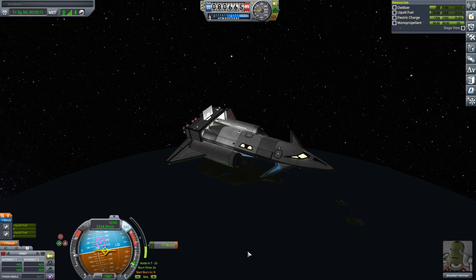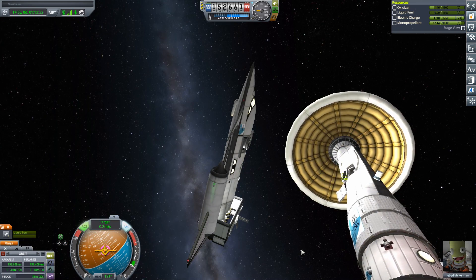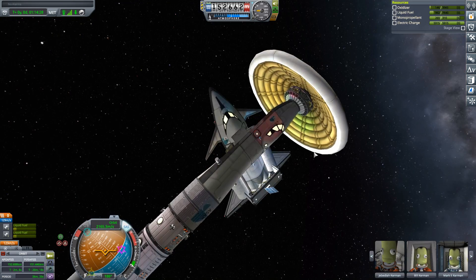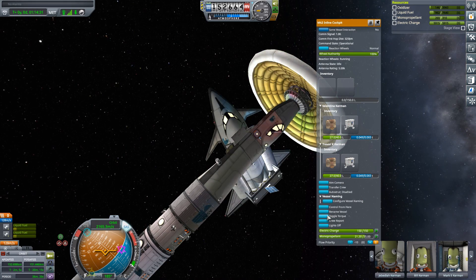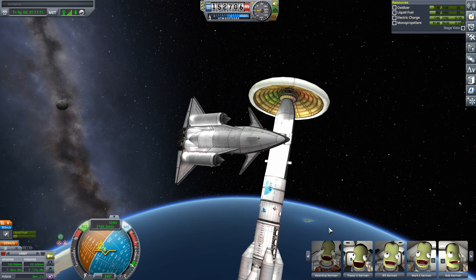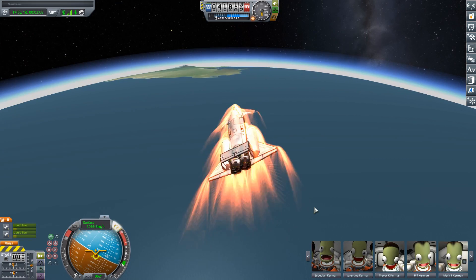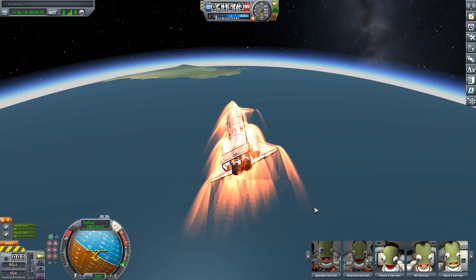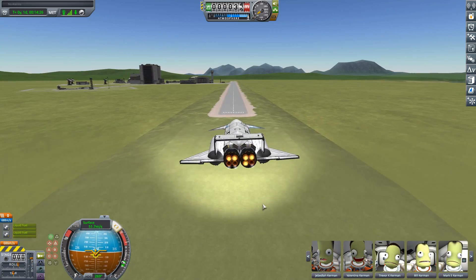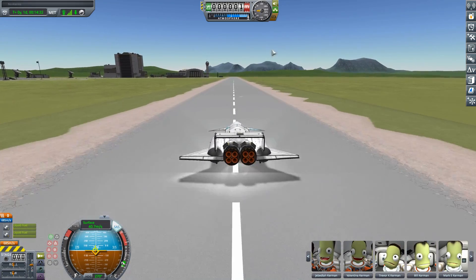Jebediah is going to pick them up in his spanky new single-stage-to-orbit space plane featuring a pair of those late-tier Rapier engines. These Rapier engines make building these things not that difficult. As Jebediah makes his way over to the Jewel One to pick up her crew after this rather long mission, I want to announce that this is not only going to be the end of this Jewel One series, but also marks the end of these tutorials for just a little while. They are popular but they take a long time to make, and I want to get back into streaming. I stream twice a week — Mondays and Thursdays at 2 p.m. Eastern. Wherever you happen to be, thank you for watching and I hope you have yourself a great day.